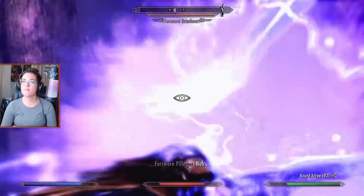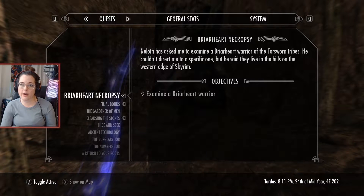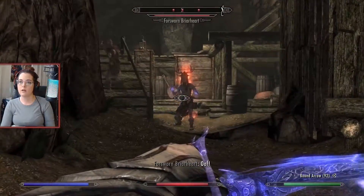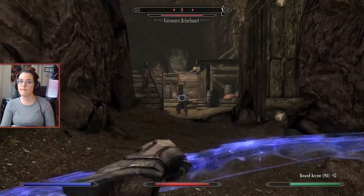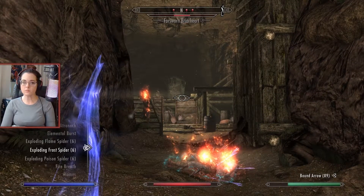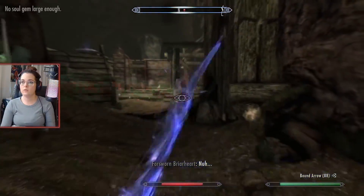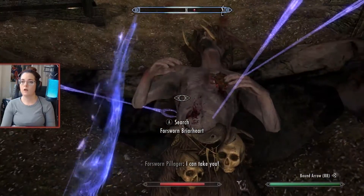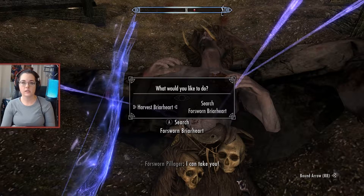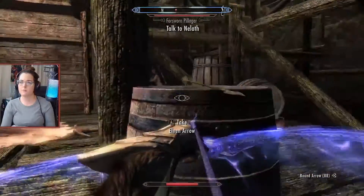There's a Briarheart! What am I supposed to do? It says examine a Briarheart warrior. Is he not a warrior? He's just a Briarheart — dang it, I need a warrior. I can search for a Forsworn Briarheart... harvest Briarheart. I just needed to get him a heart. That's fine, that'll work.